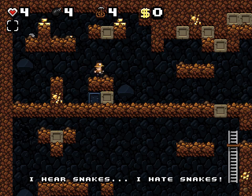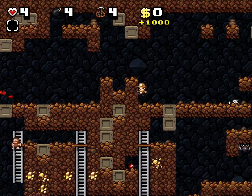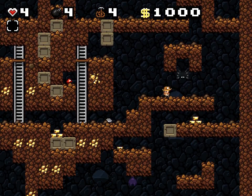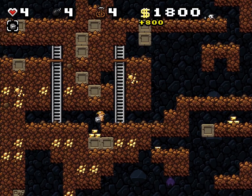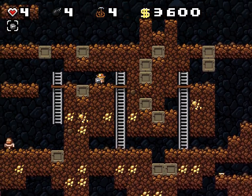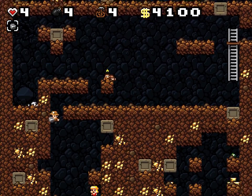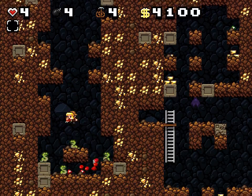I'm playing on version 1.1, so spikes will kill me easier than before. An easy way to kill enemies is just to whip them if they fall. If you rescue a damsel, they give you a health point, and you only have four health. As soon as you die, you have to restart.